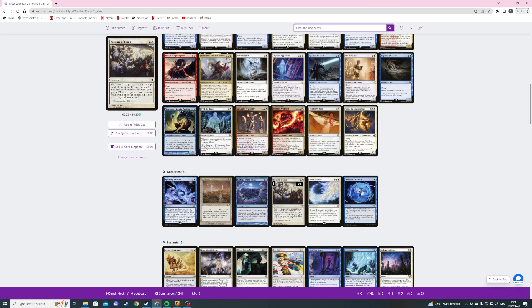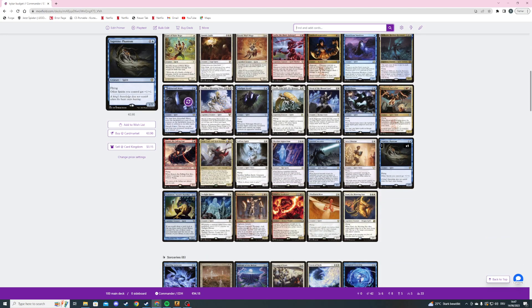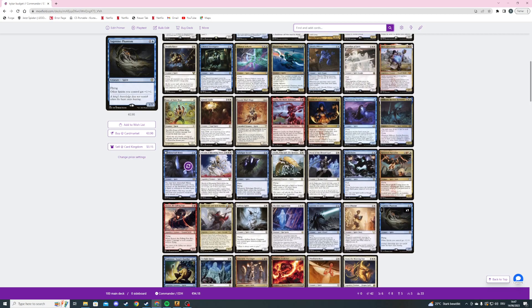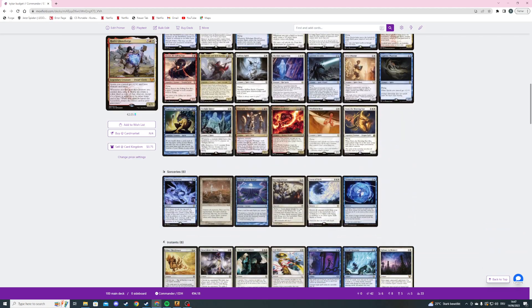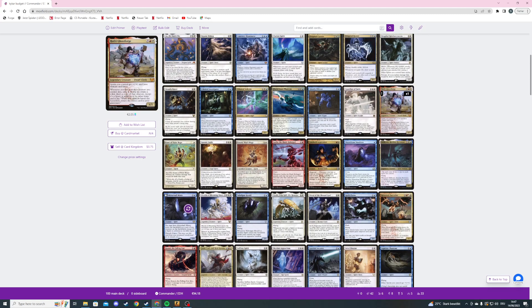Then there's Storm of Souls — a six mana sorcery. Return all creature cards from your graveyard to the battlefield; each of them is a 1/1 with flying and it distributes spirit type. Exile Storm of Souls. I think this is great especially when we have anthem effects in our graveyard we can also bring back. For example if we bring back Supreme Phantom, Hofri, and Drogskull Reinforcements — it's like +5/+5 and Hofri pumps itself because Storm of Souls makes it a spirit now.